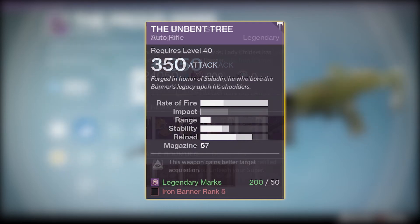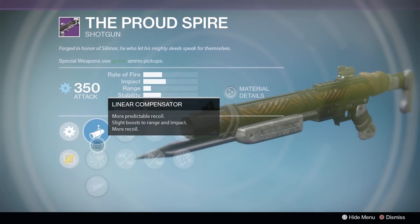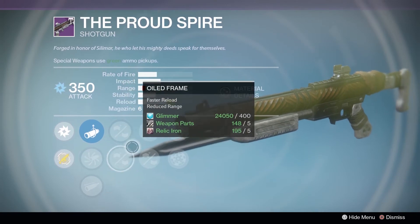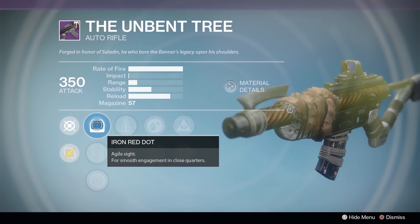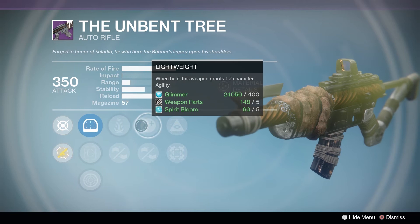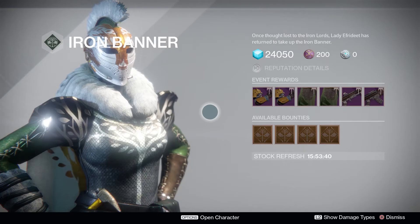She is also selling two weapons: the Proud Spire and the Unbent Tree, both at 350 light level. The Proud Spire has linear compensator, accurized ballistics, field choke, rifled barrel, oiled frame, snapshot, casket mag, replenish, and range finder. The Unbent Tree has iron red dot, iron warrior sights, iron range scope, perfect balance, reinforced barrel, lightweight, casket mag, hidden hand, and hip fire.